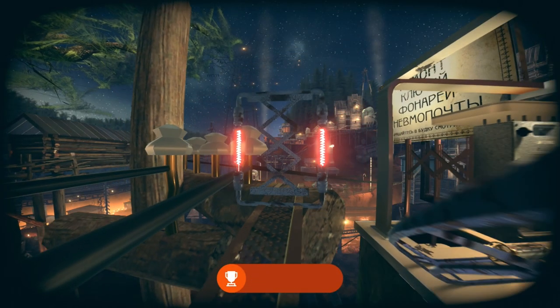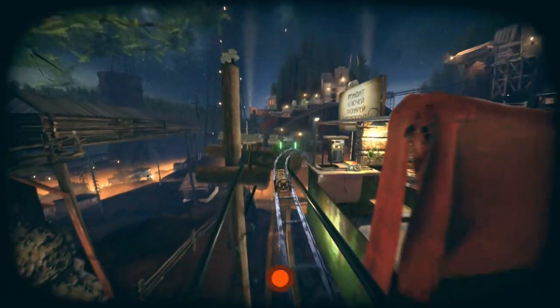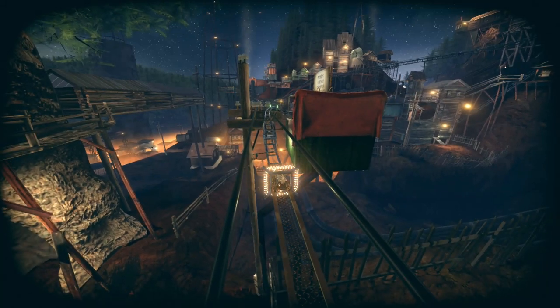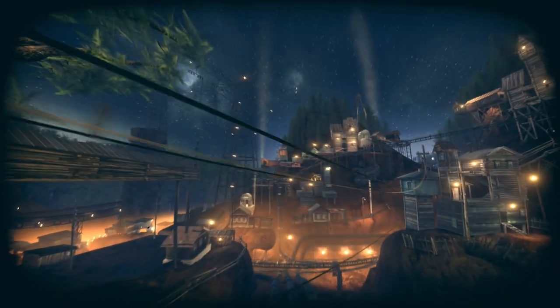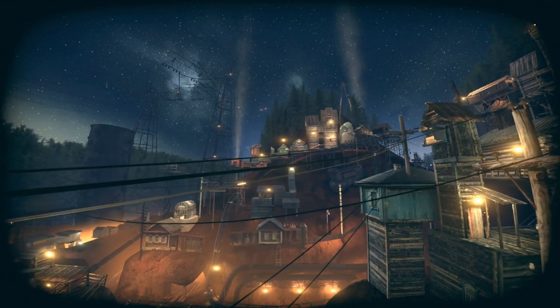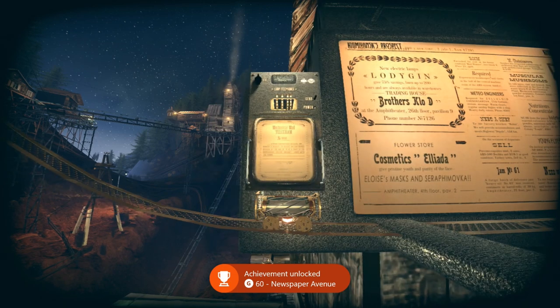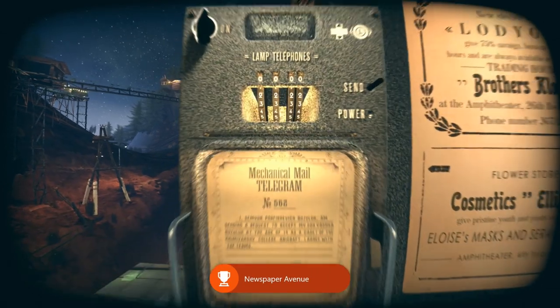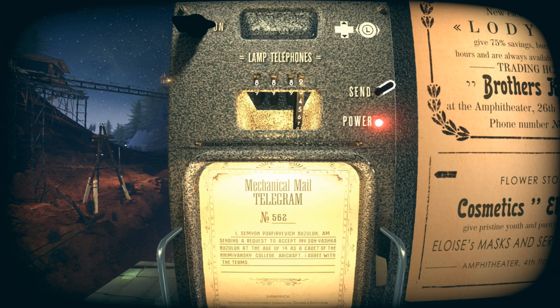Deactivate the coil we activated earlier, then deactivate the next coil, and follow the path in front of us. Interact with the next machine, turn it on, and this time enter 8882. Press send and head to the next area.